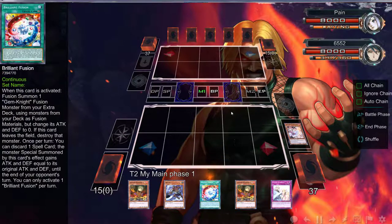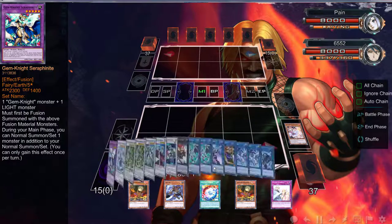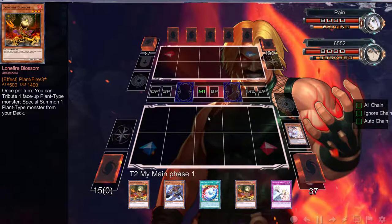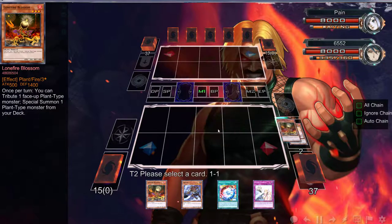Exceed — bam bam, get that out! Normal summon again, get a Dandelion — we can probably OTK this young man. Let's see what — oh, and that's a zombie! We're about to do some plays!